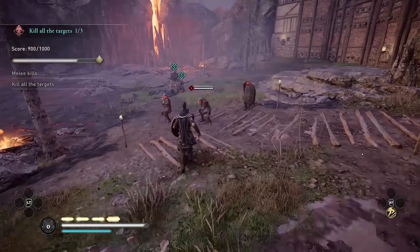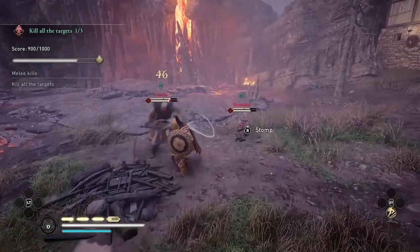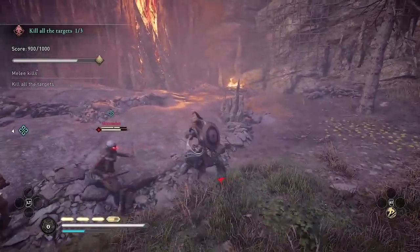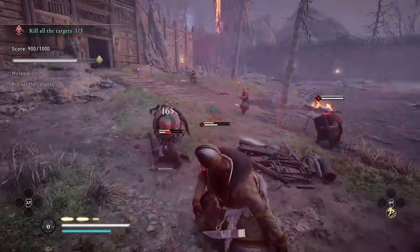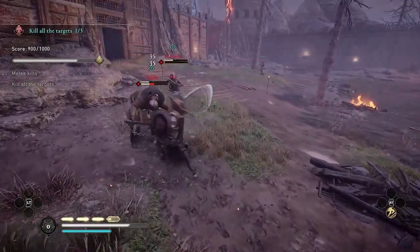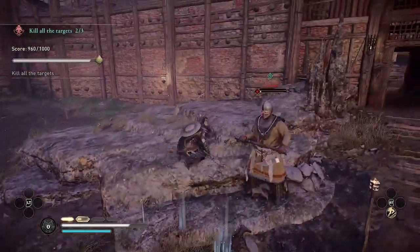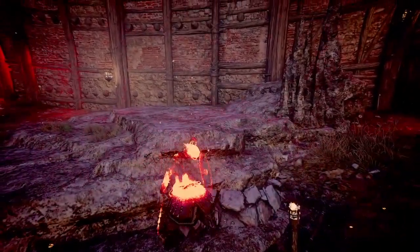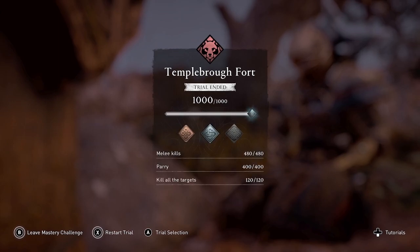Now Eivor is just going to go berserk and go all out using Dive of the Valkyries and flail attacks on the Skirmisher and the Goliath. And that completes the trial with a perfect score of 1000 points and a gold medal. This is Amber — thanks for watching, subscribe to my channel for more guides and gameplay for Assassin's Creed Valhalla.